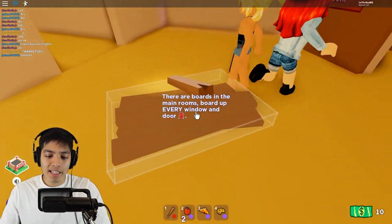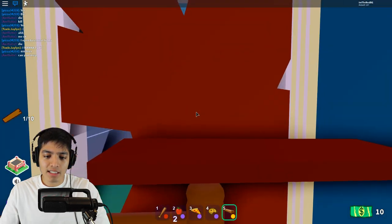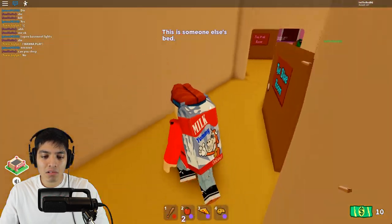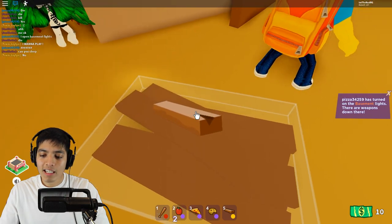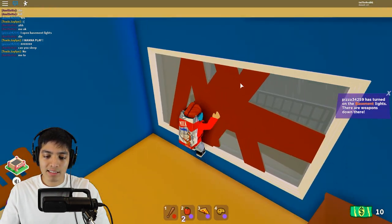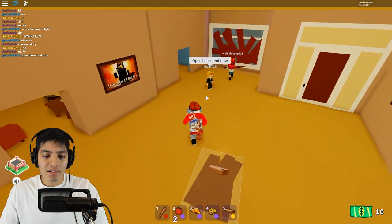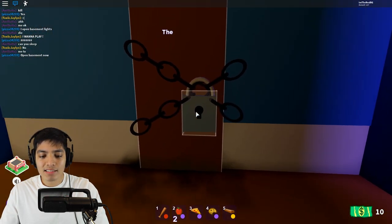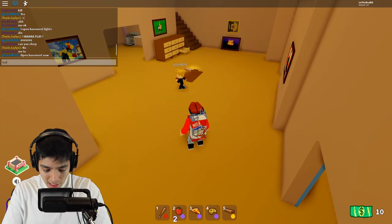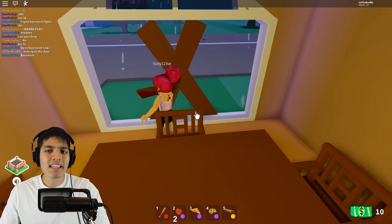Teamwork makes the dream work — let's board this up. So far so good. What's on that laptop? Someone turned on the laptop — nice, so the basement is open and we can get weapons to protect ourselves. This is one giant window. I'm gonna go grab a weapon, I want to feel safe. Even though I have a baseball bat, the basement is open now. Wait, there's a giant lock — the door is locked. Holly has a key, Holly where are you? Come open this door! She's in the kitchen — does she even know she has the key?